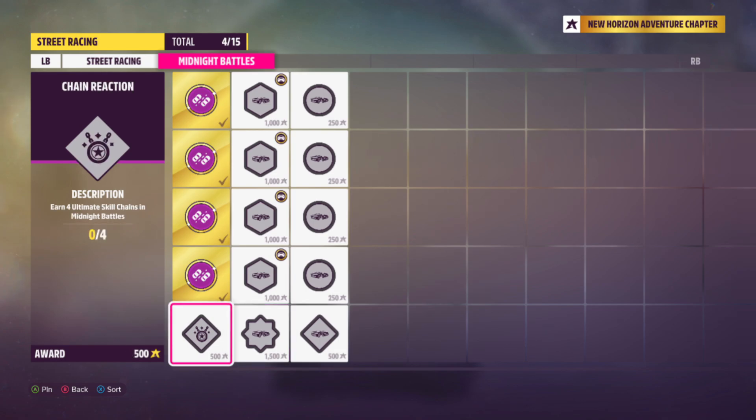There is a Honda Civic Type R from 2016 which has B699, almost B700 at stock rank. I think this is a good car to use for that accolade. There is also another accolade to win every Midnight Battle, which should complete once we've finished all four. The last one is Chain Reaction — earn four ultimate skill chains in Midnight Battles. I don't know if we will complete it on first try, but we'll see.